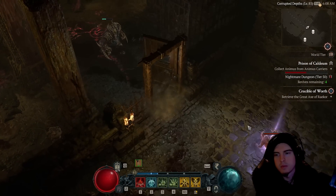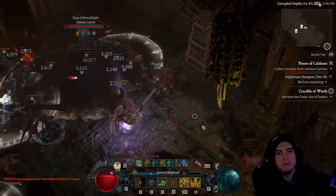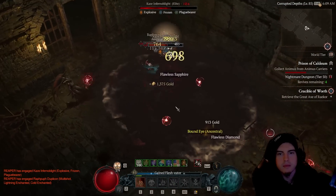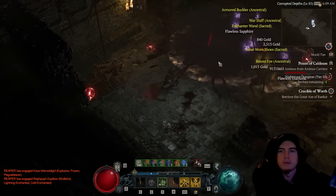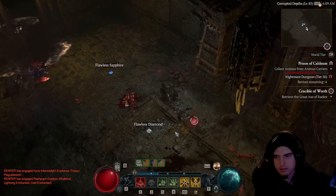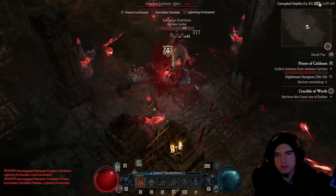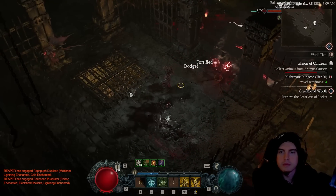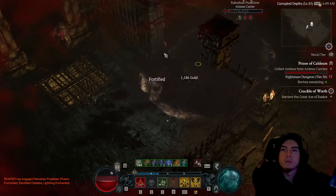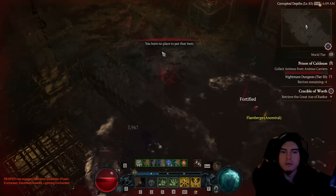Moving on to the next pack with another shaman — thankfully there's a massive pack around it so we're able to melt that quickly. Yet again we've got another one of those damage resistant auras, which always makes elites tanky and gets quite irritating. Hopefully soon they'll be fixing the blight fog, because sometimes you can't see those corpse explosions inside of it — some of that environmental damage in nightmare dungeons can be one of the bigger problems with this build. You probably saw that at the beginning with the Butcher.